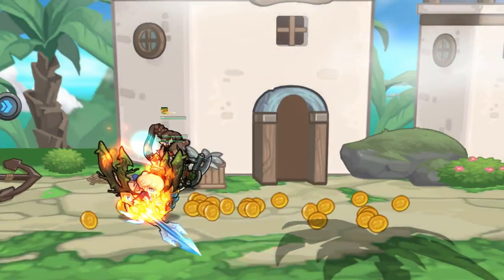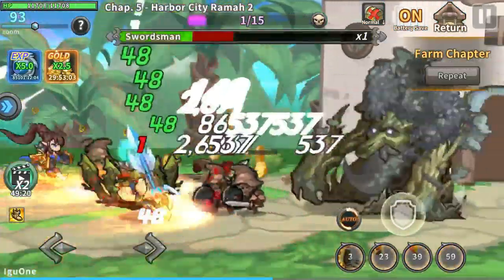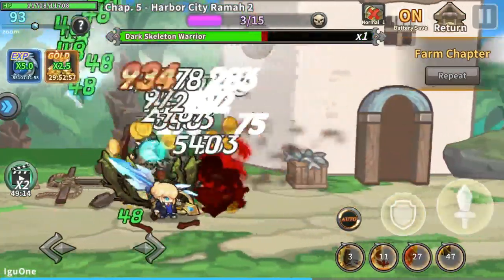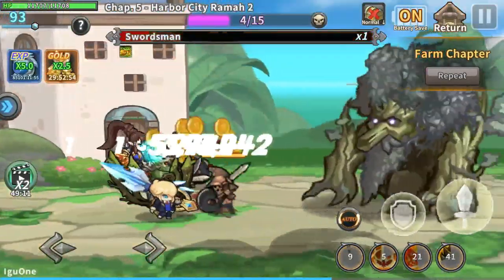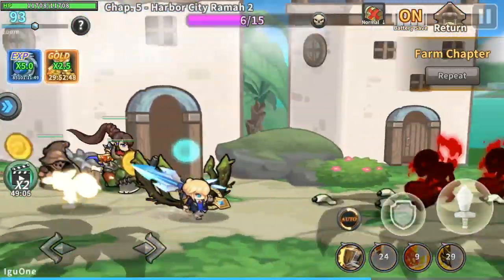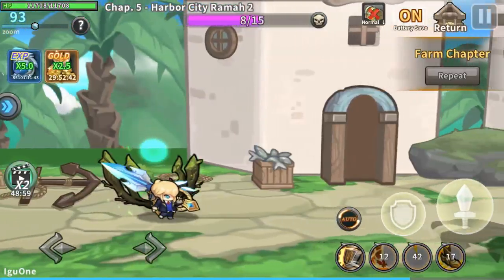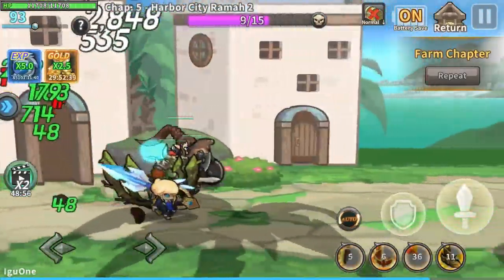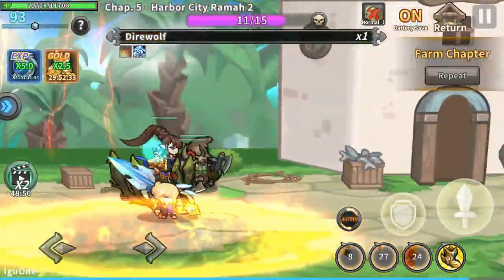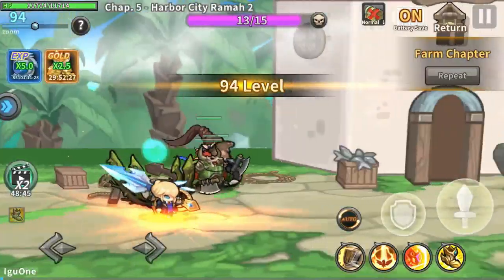There's a little glowing goblin guy who runs by every once in a while and you have to click on him. With the two times speed he goes by really fast, so I'm keeping an eye open for him. You get money for clicking on him. That's what this game has become at the moment. There he is! I think I got something from him. With the double speed it's really hard to actually see him and click on him.